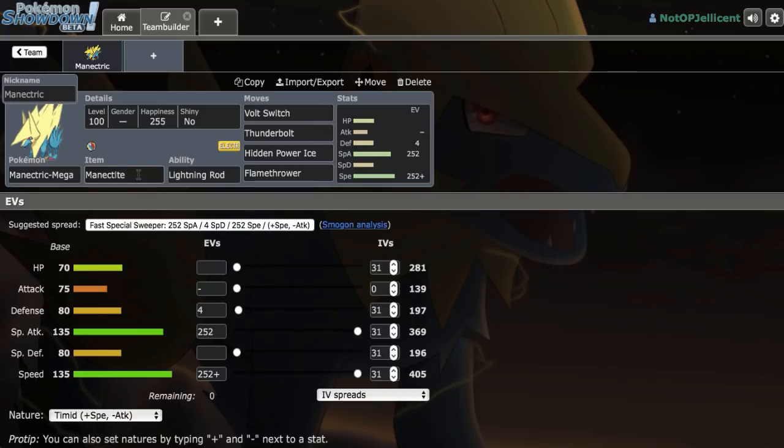I think Mega Manectric is actually very overlooked in the OU meta. It's able to outspeed a ton of offensive threats, and it's just really great in the offense versus offense matchups, similarly to what Mega Lopunny does. It's able to outspeed stuff like Tapu Koko, Ash Greninja after the Battle Bond, as well as Tornadus Therian with the base 135 speed tier. The things it struggles with are bulky Pokemon like AV Tangrowth, Chansey, so we'll definitely be building around breaking that. We're running really strong dual STAB with Thunderbolt, Hidden Power Ice for Lando-T and Zygarde, and Flamethrower for consistency over Overheat.